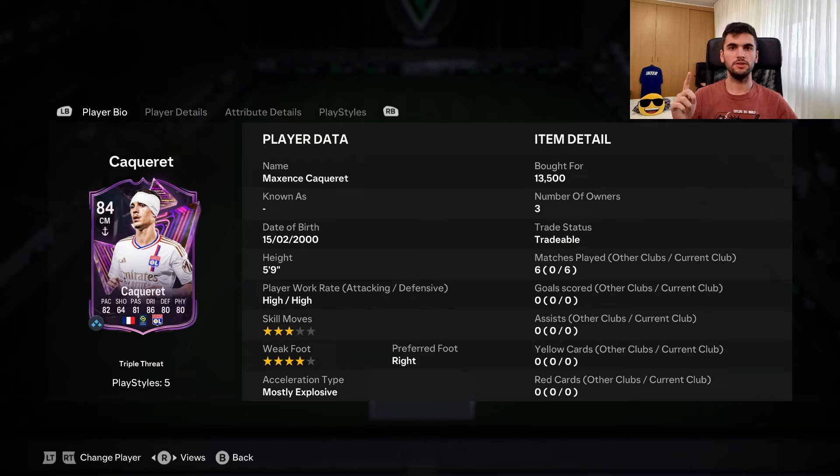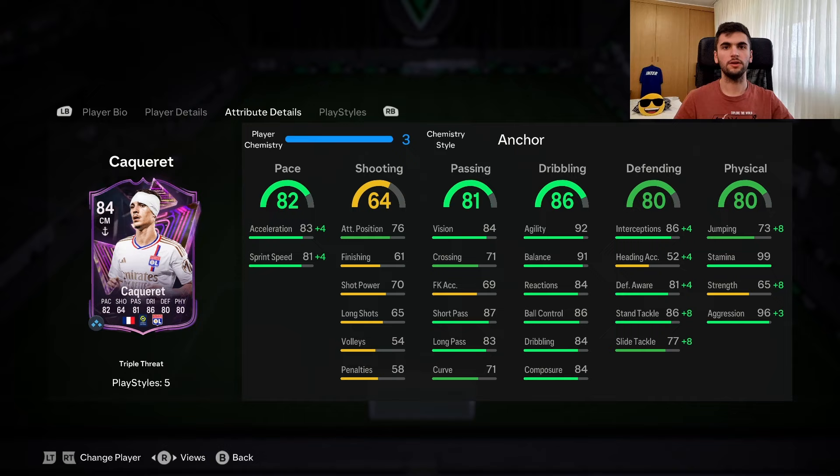In 6 matches I played with him — 5 matches with Shadow chemistry and one match with Anchor chemistry style. Which one is the best? If you are playing with three CMs you can give him Anchor chemistry, but if you're playing with two CDMs or two CMs, Shadow is the way to go. Anchor is still good as well though.